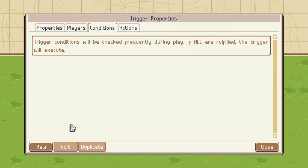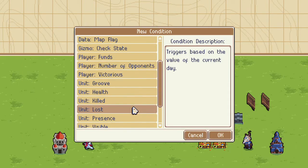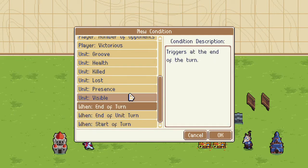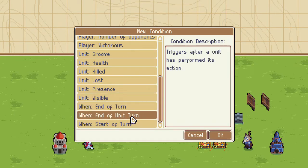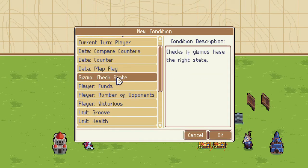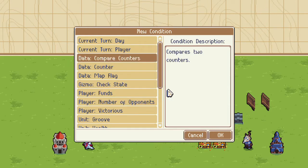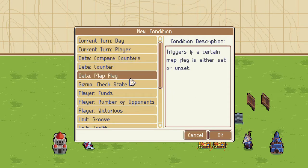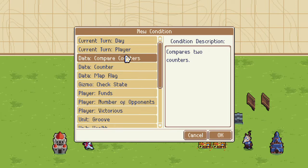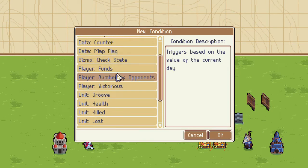The start of the match affects everybody. A new condition — let's see. You can still do start of turn, end of unit turn! That's a nice one. Unit visible, unit present, lost, killed. Gizmo check state! Alright, there we go — that's the new one. Compare counters — so you can do a comparison between counters now. That is awesome. Data map flag, data counter — I think they just renamed those, but we've got some new options here.